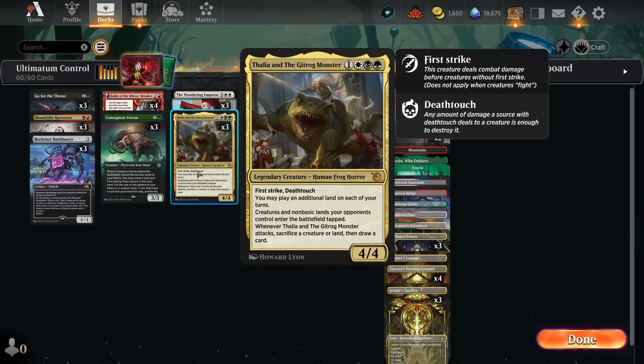We are having a lot of lands. We try to fix them with Vorak, Fable, and Blood Tithe Harvester because of the blood token. Then we try to go into Talia and the Gitrog Monster, or just the good old Emperor. Usually it's Talia because she has this great ability. She's a four-mana 4/4 with first strike and deathtouch, so generally when you have Talia, nothing can battle her — same as Glissa. But you can still instantly play an additional land, and when you start attacking with her, you can sacrifice a tapped land, draw another one, and double-play two lands a turn. That's pretty crazy.